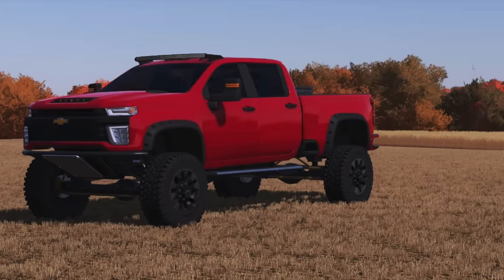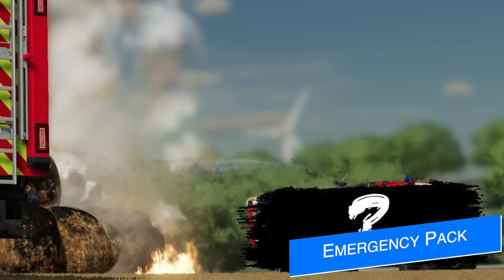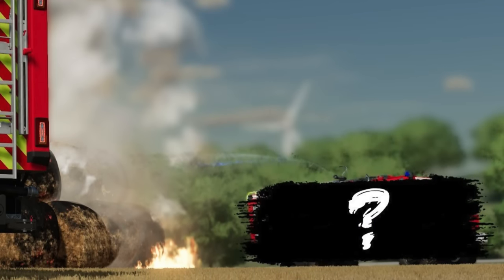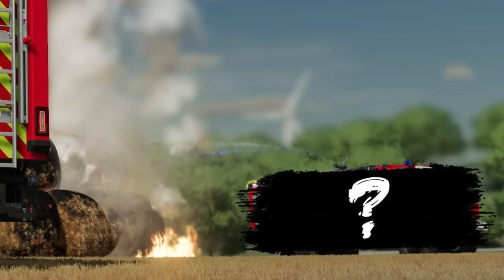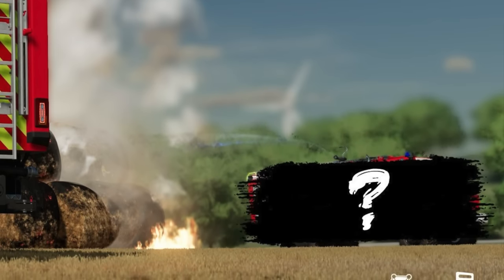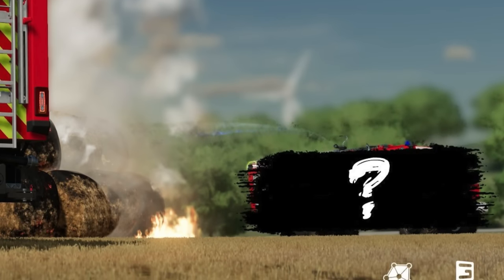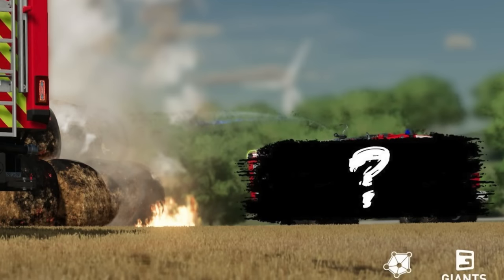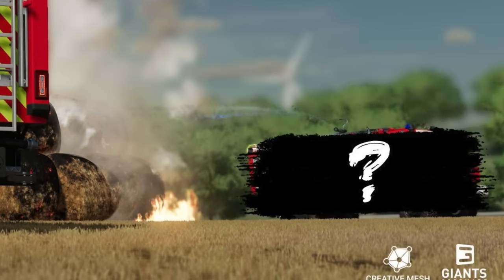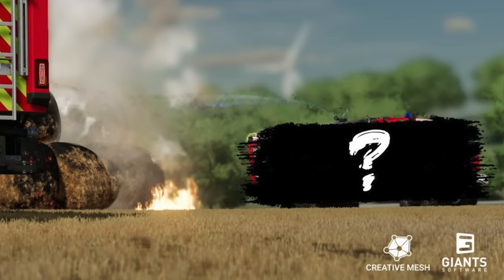Creative Mesh have a little teaser for us on their emergency pack, saying their HLF 20 needs immediate support from an off-road capable fire truck, providing a large bell fire. I'm not up to speed on off-road fire trucks so I'm not sure what's back there, but it's important to share this teaser as we must be getting closer to the next update, which will hopefully be version 1.0 for all platforms.